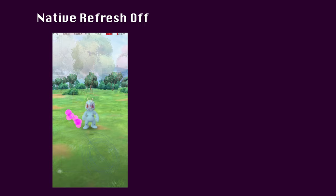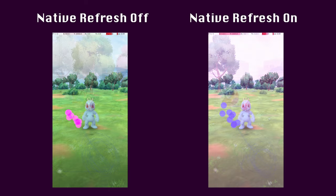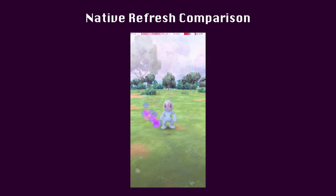On the left are the results with native refresh rate disabled. All of the release points for excellent throws are annotated with pink circles. On the right are the results with native refresh rate enabled, annotated with blue circles. If we overlap these images, we can see how the release points compare. In this case, we see that the excellent throw release points basically overlap. There doesn't seem to be much difference for Machop.